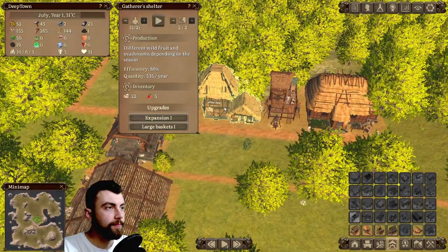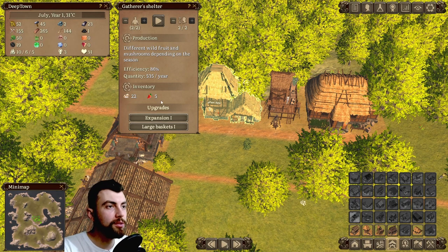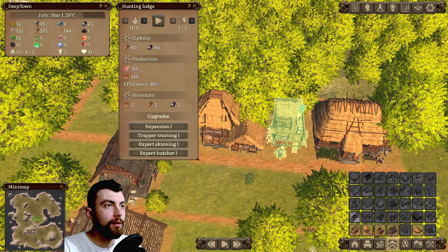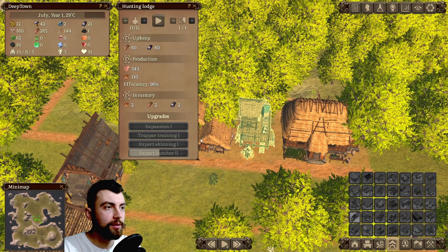We should upgrade the hunting lodge because food production is lower than food consumption. Hunting lodge — expert butcher. There we go.